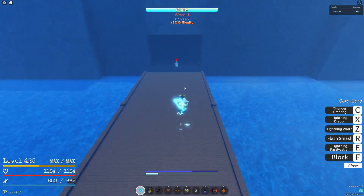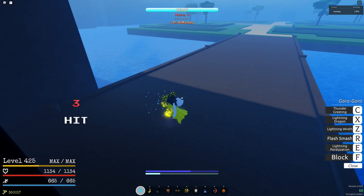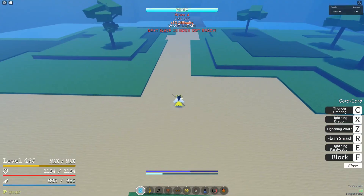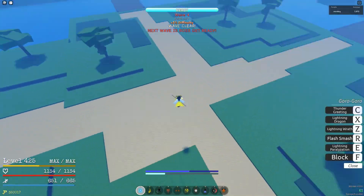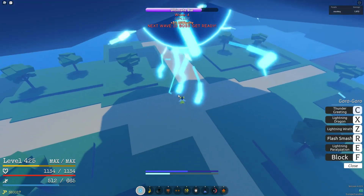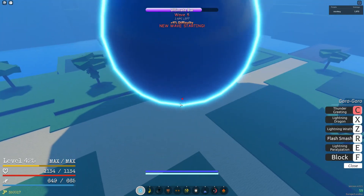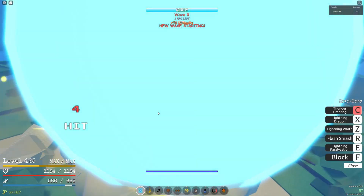As soon as you kill the boss, back up and jump higher. The reason for this is that it gets cluttered and you can't really see what you're doing. You need to be ready to fly, throw it, and then chuck your moves out.